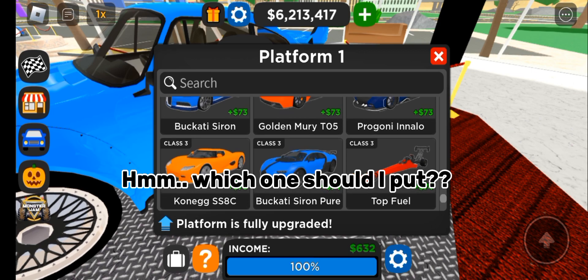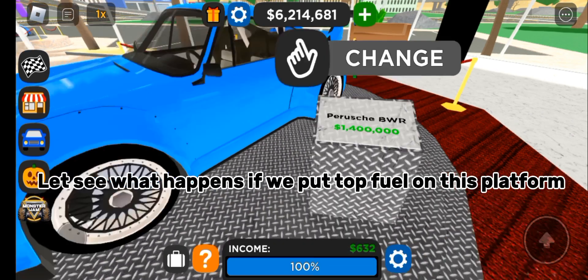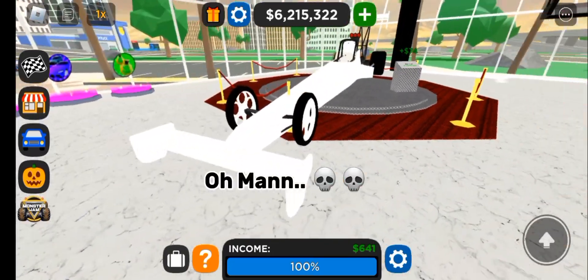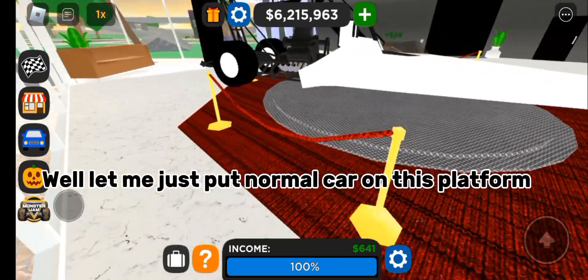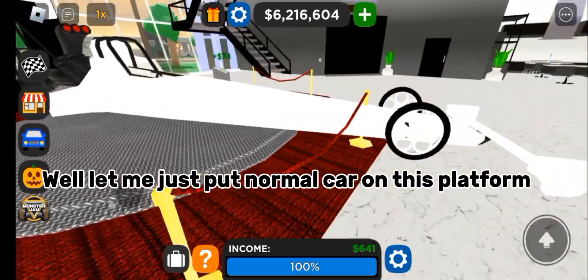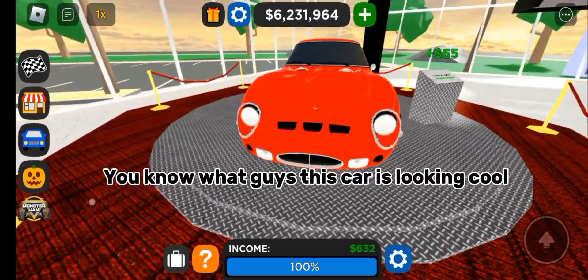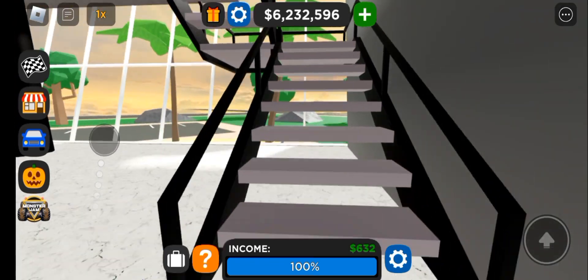Hmm, which one should I put? Let's see what happens if we put Top Fuel on this platform. Oh man, this thing is coming out of the platform! Well, let me just put a normal car on this platform. Now this is correct. You know what guys, this car is looking cool. Now let's go to the upper floor.